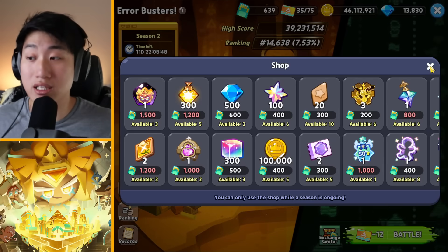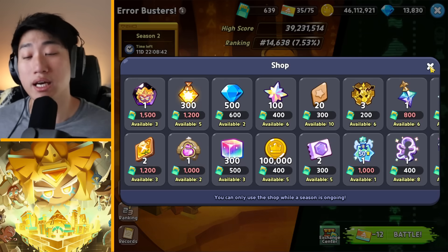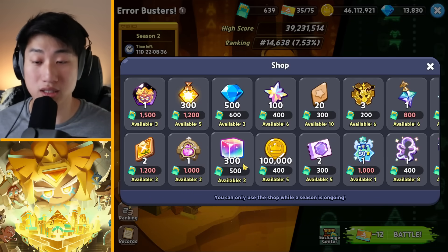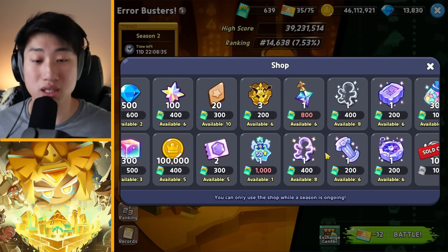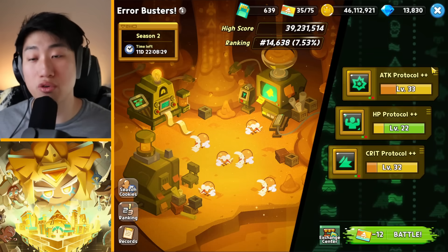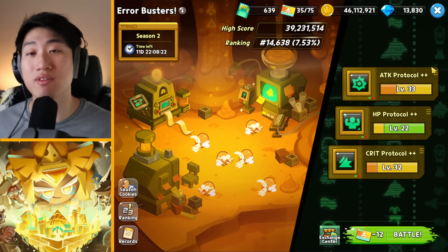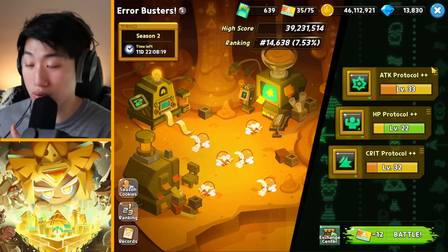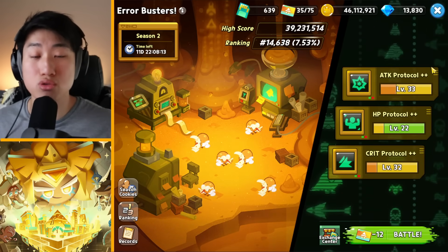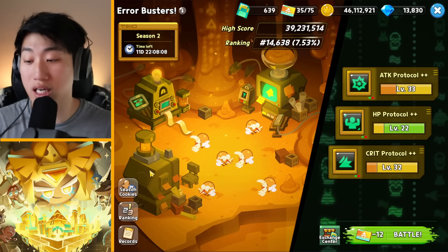The data fragments you get depend on how long you actually survive, which is honestly based on RNG as well. There are some important items like Soul Stones, Light of Abundance, Toppings, Skill Powders, Crystals, Cookie Cutters, Jellies, and stuff like that. For a lot of players, you might want to go and buy stuff from the Exchange Center first. After you buy what you need and want, it might just be better to then move on to upgrading the protocols and trying to clear the actual season.